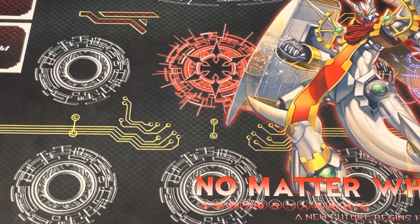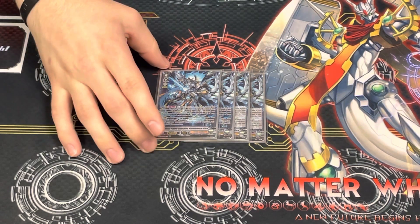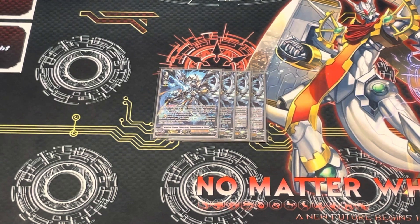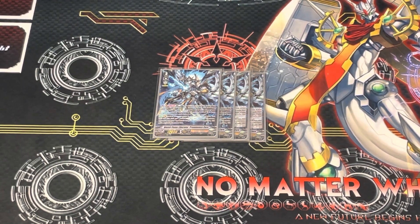I'll start out with the Grade 3s — play 4 Prominence Core. He's pretty decent, and I think the deck all around is pretty decent. His effect is Counter Blast 1 and Retire a Rearguard, check top 4 cards of your deck, choose up to 2 units from among them, and call them to Rearguard, with the rest going to the bottom of your deck. But if you have Percival in Soul, then you can choose up to 4 cards, so you can call up to 4 instead of 2.